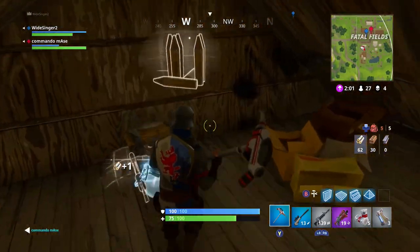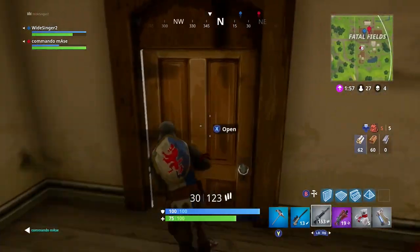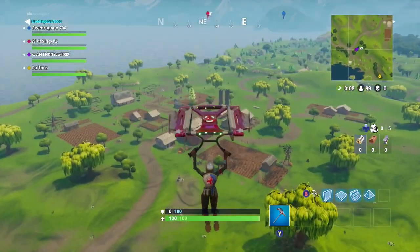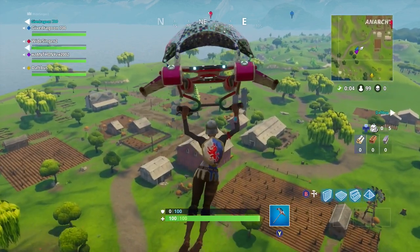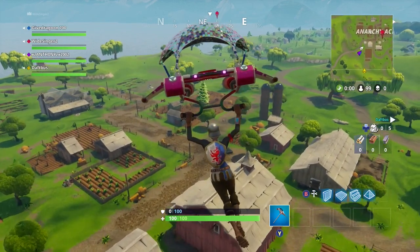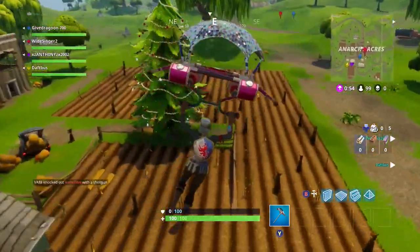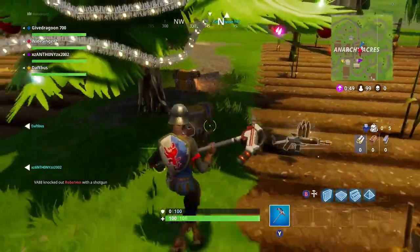Maybe there should be a game mode without the boogie bomb — I'm not sure. The boogie bomb was a cool idea and I do really like it. I think it's very enjoyable when you get a kill using it, though I'm sure it's very frustrating when used against you. The gameplay coming up right now is me getting a bunch of kills with the boogie bomb — two bombs, two kills. It's handy early game, but it's the late game situations that can really annoy people.